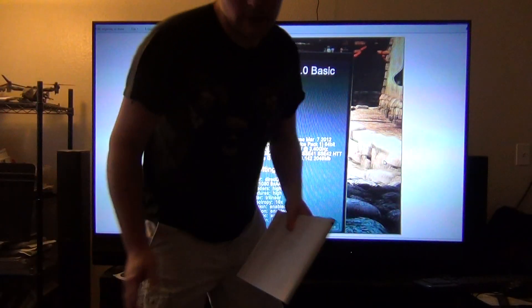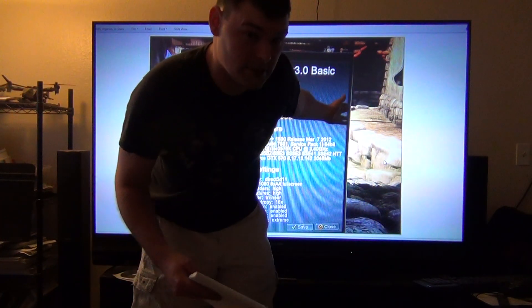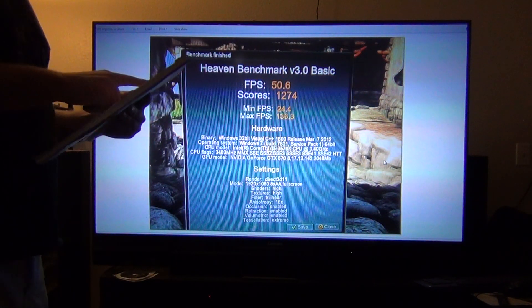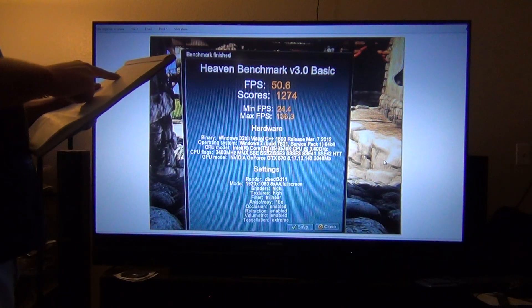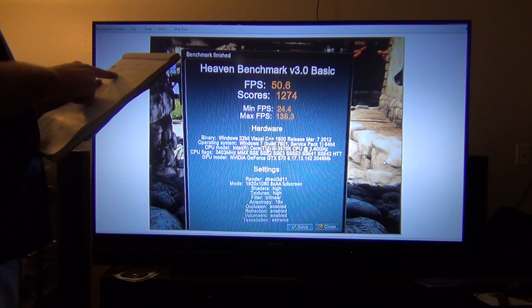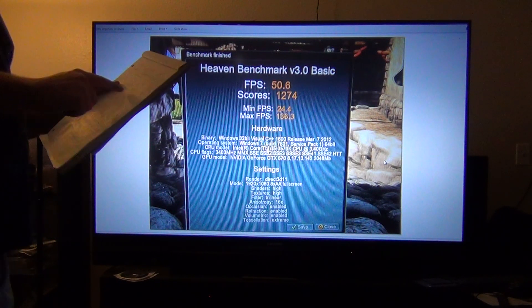Now I made a boo-boo — I accidentally forgot to take the picture, but obviously I'm giving you proof that I am doing this. Test 7: I did plus 80 core, plus 700 memory. I got 50.9 for the average, 1281 for my score. Min was 23.8. Max was 136.8.